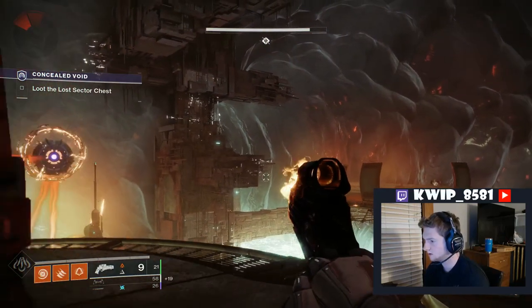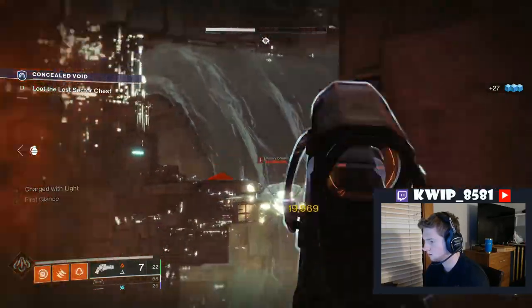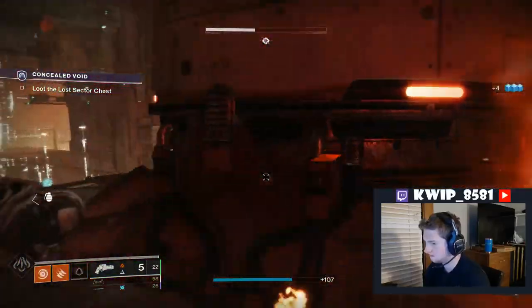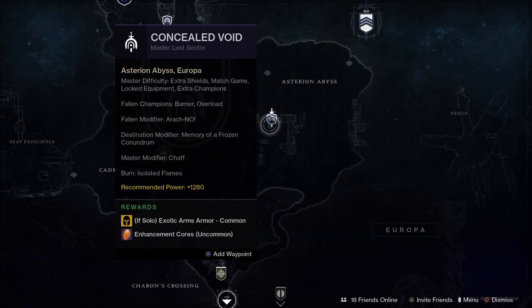What you can expect is that they'll have extra shields, there will be match game, and your equipment will be locked once you start the activity. If it's master difficulty, they'll have extra champions — usually barrier and overload. There will be a modifier for the race, a modifier for the destination, and there will be a burn. For example, the Vex modifier has them drop a pool of arc energy when they die, and for Fallen Vandals drop a slowing ball when they die. The Decimation modifier for Europa is Memory of a Frozen Conundrum.